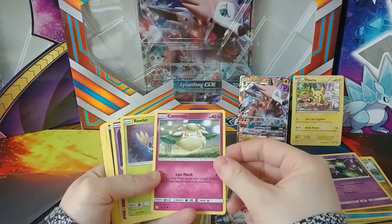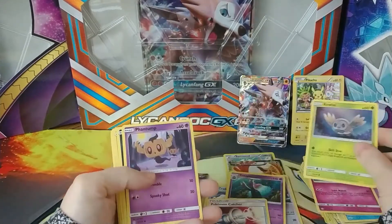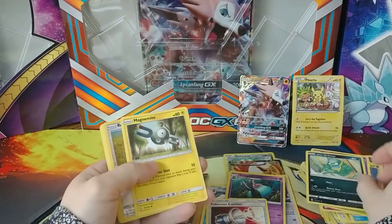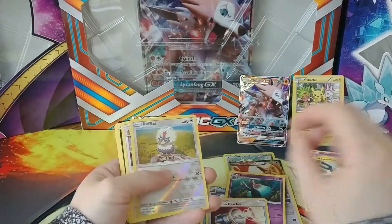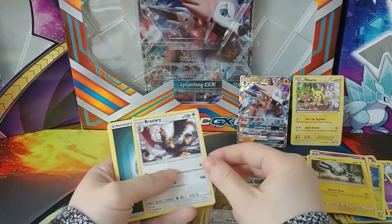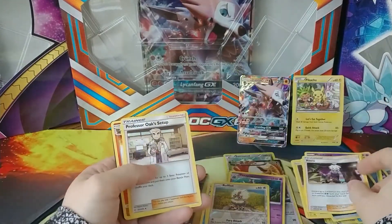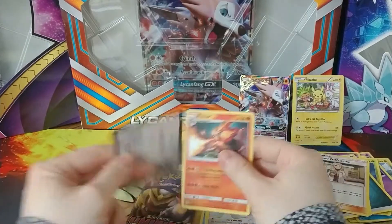Back to the cards. Next one is the Cottonee pack. Got a Rowlet, Phantump, Alolan Grimer, Magnemite, Reverse Holo Rufflet, a Braviary, Energy, Roxy, Professor Oak's Setup, and a Pyroar.